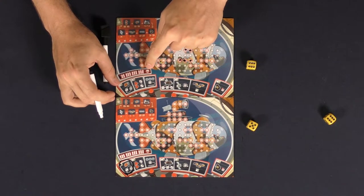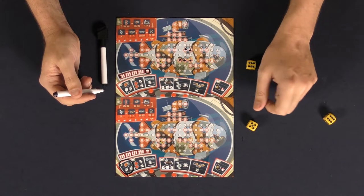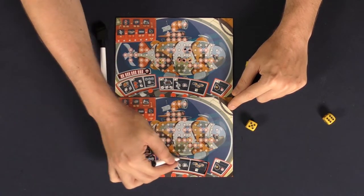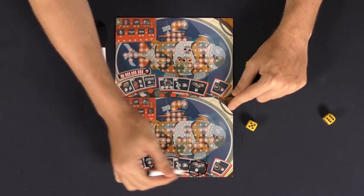If you ever reach this area here — the skull — you will lose the game. The last thing is: when you activate two spaces on your board in this specific area here and this specific area here, it will then allow you to use your special ability here on the far right-hand side of each area.